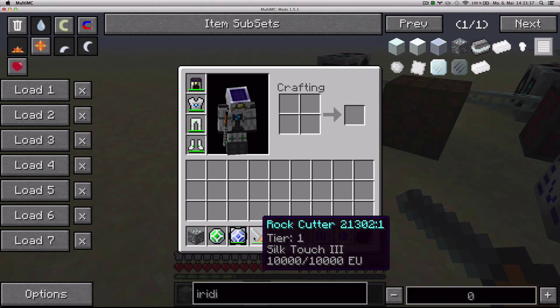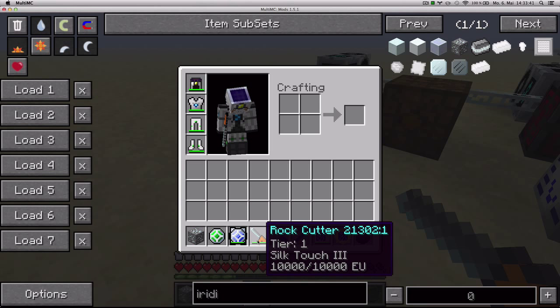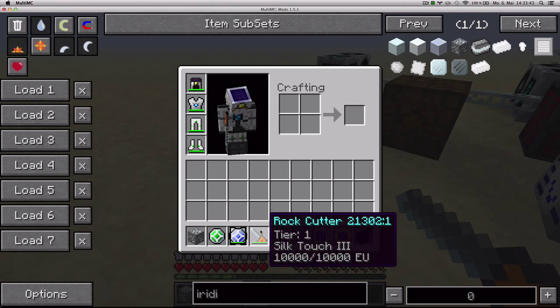And there you have it — the Rock Cutter, a tool with Silk Touch incorporated. It's really slow though, so keep that in mind.